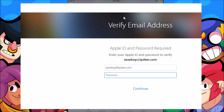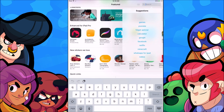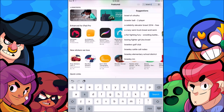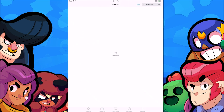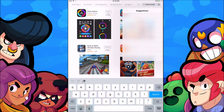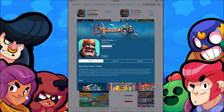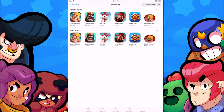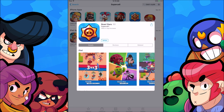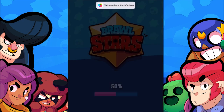Enter your password to verify — make sure you remember it. Once your email is verified, search for Brawl Stars in the App Store. If it doesn't come up, search for Clash of Clans or Clash Royale instead, click the Supercell developer link, and then click on Brawl Stars, download, and open — there you go!